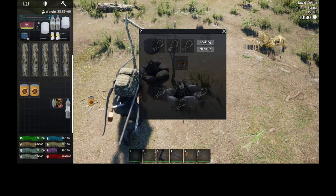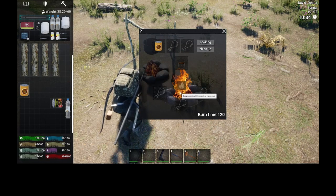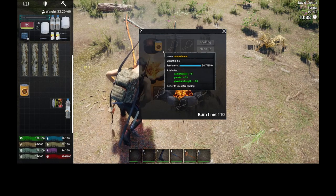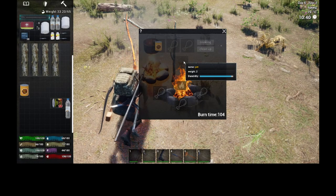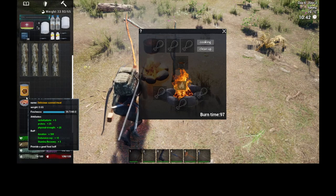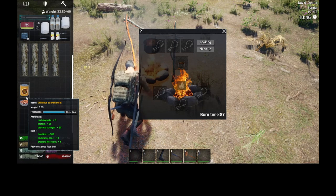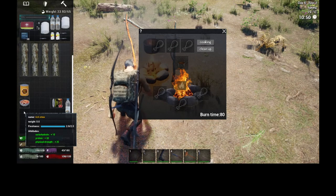To cook, place one item in a top slot, then place a log into the fire and click Cooking. This shows how long it will take until the log burns out. When it's done you'll see it turn into a meal. A raw can gives you plus five carbohydrate, plus 25 protein, plus 20 physical strength, with a buff of plus 300 duration, plus 10 endurance cap, and plus 3 stamina.